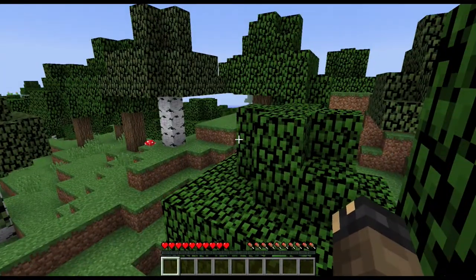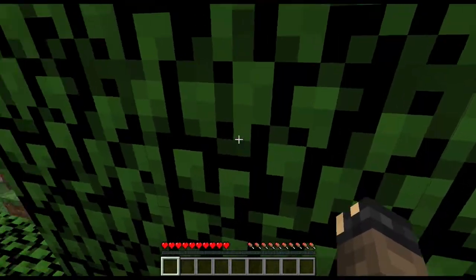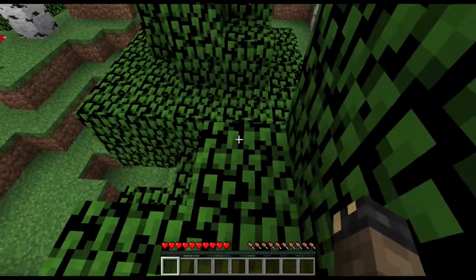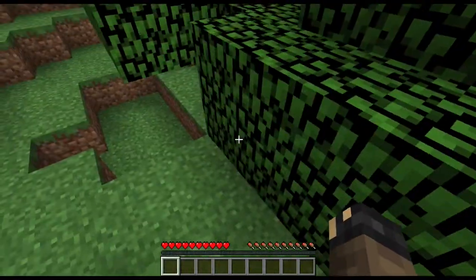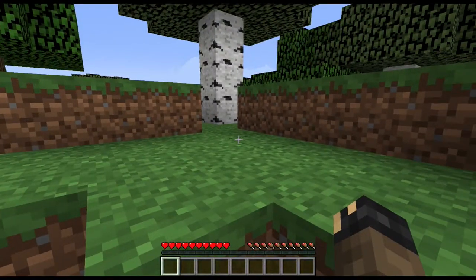Okay, here we are — it's just started us in a tree, which is great. Now the first thing you need to know is how to look around and navigate in the world, and you do that with the mouse. You move with the WASD keys. As you move away, the most important part of Minecraft is to gather resources.